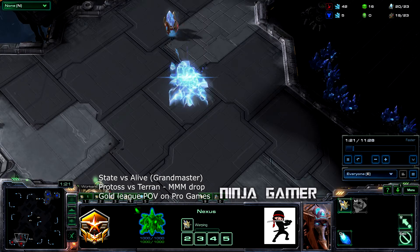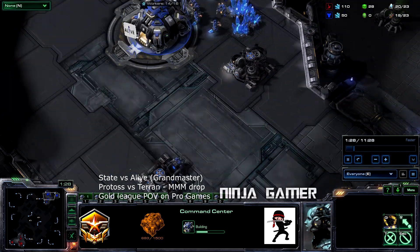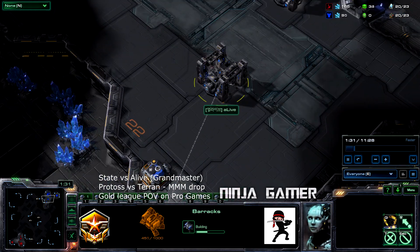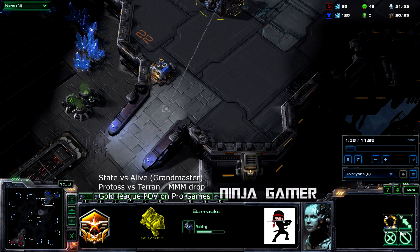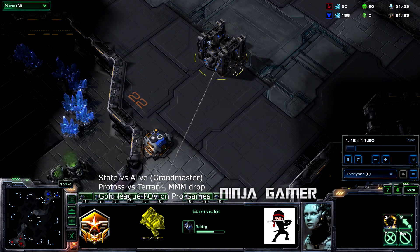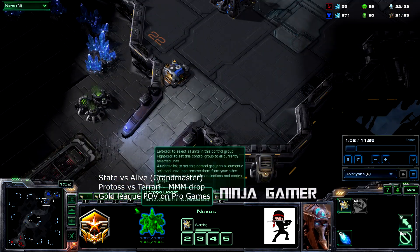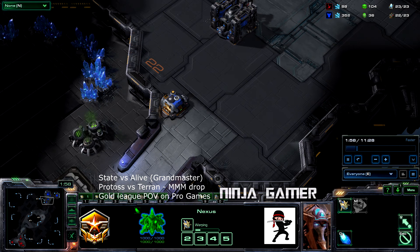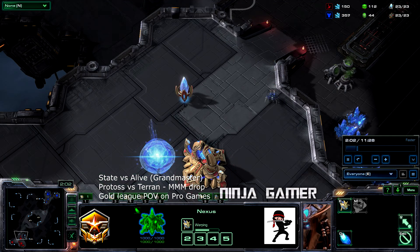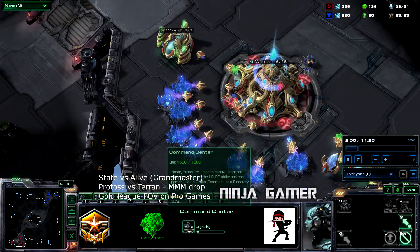He's a little bit later than his opponent, but compared to what I do, these expansions are coming in much faster. Interesting note: the supply depot is positioned at the ramp, but the Barracks is not blocking the ramp, which is different from what I do. I'm curious as to why — maybe that's not the best strategy. I suppose if the opponent has stalkers it could be an issue, but thinking about the DT rush is a silver league mentality, I'm sure there are many other ways to handle that.